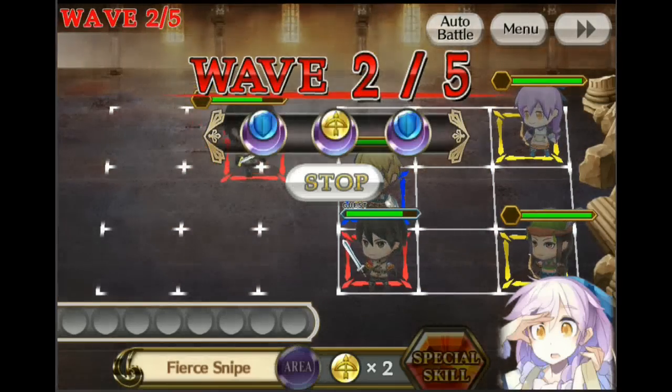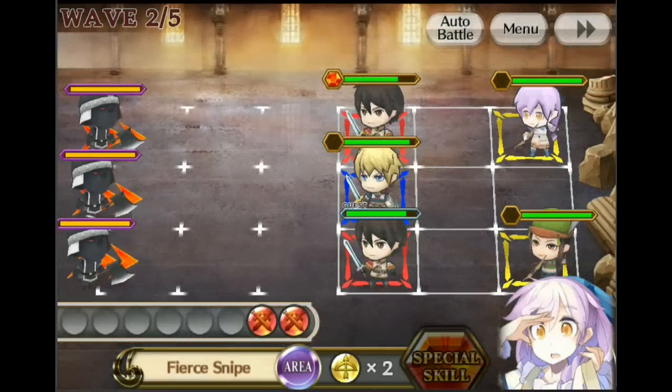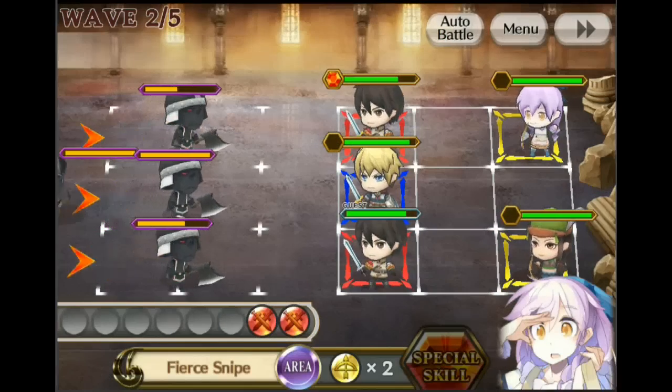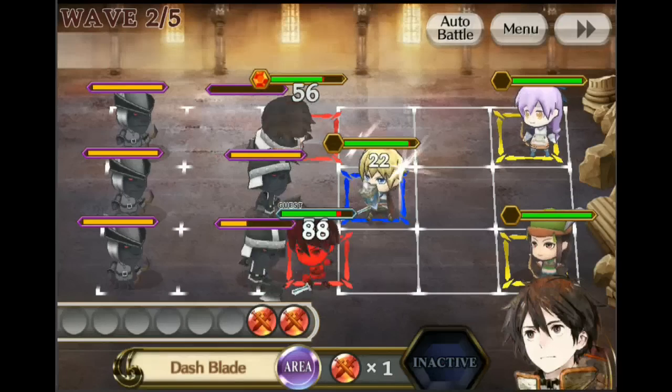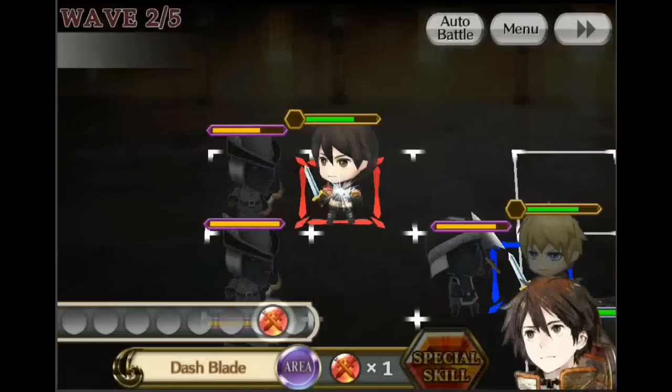We're going to use the archer special to take out that enemy. You can send your heroes up to fights — we got two reds for melee units and a blue which is a tank unit. We're going to send him up. There are archers in the background, so we'll go ahead and use his special.